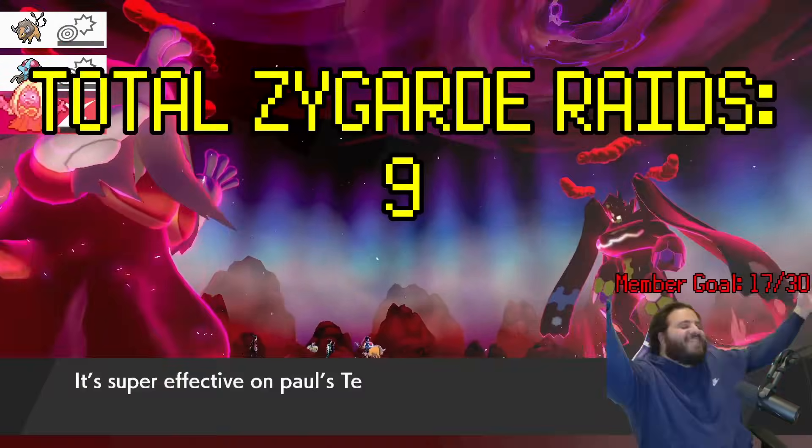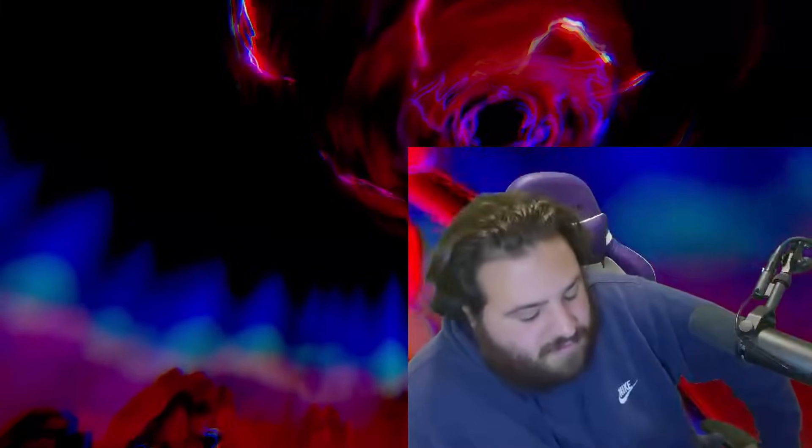So there are two strategies for killing this monster: find a Pokemon that has Wide Guard to protect your team from spread moves, or try killing Zygarde before it has a chance to transform with 4x super effective ice moves. These are two strategies that took me days to get a hang of, especially because it's basically all luck whether you find a Pokemon with Wide Guard or Ice Moves.